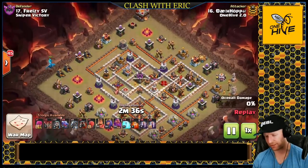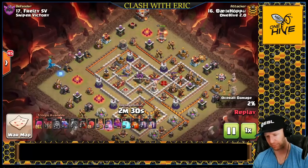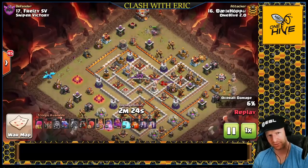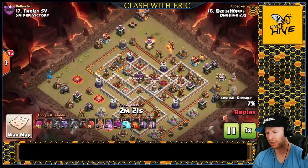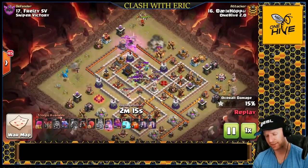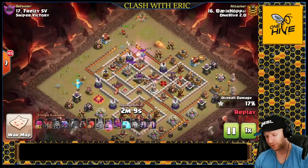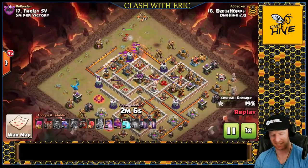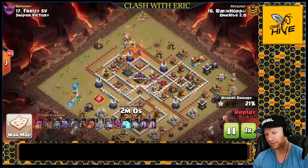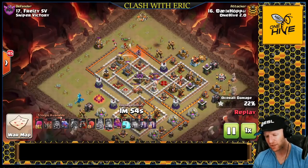This next one is pretty ballsy — going in with no rages for the dragons. He has eight bat spells and only four freezes to protect them. If I'm bringing that many bat spells, I want good protection and extra freezes as insurance. He's going out with the king and queen on one side to funnel, making a 10:30 entry. The king pulls the cc — I personally would not send the king inside cc range if it's a hound, because the queen could get locked on it. Luckily it's a witch and baby dragon, so she mows that down with no problem.